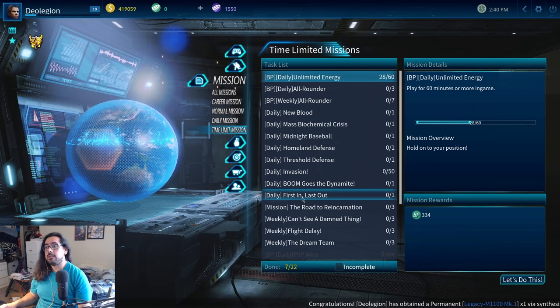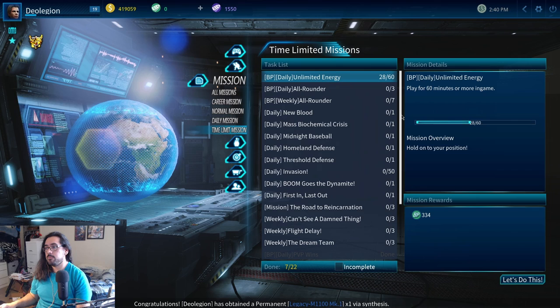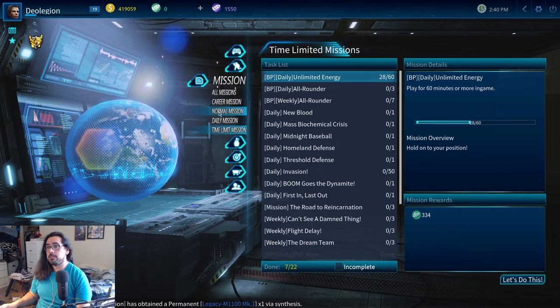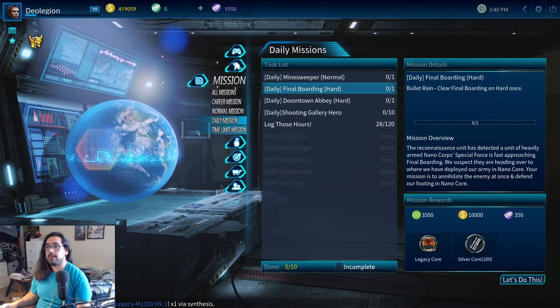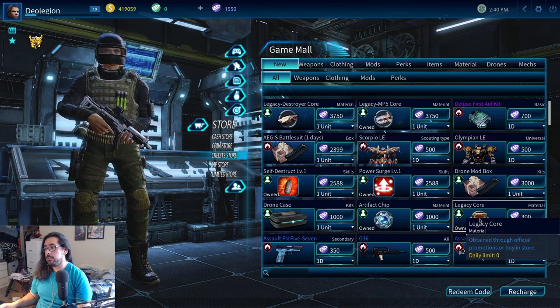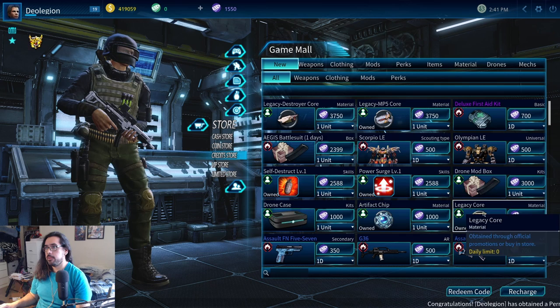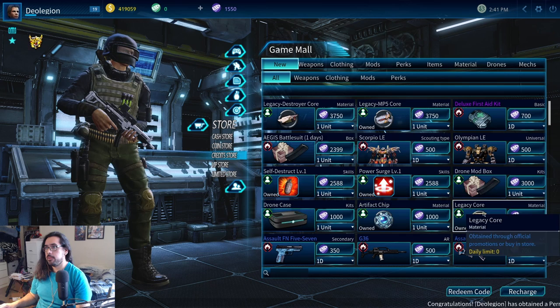That's pretty much it guys — that's how it's going to be in the beginning: doing your PVP daily and then doing those hundred kills in PVE. One last thing I almost forgot: if you come over here to the store, go to the credit store — which uses the free-to-play currency, this Q gold — you can actually buy three legacy cores every day for 300 Q gold. So that's a total of 900 Q gold you can spend per day. You should be spending your Q gold on buying legacy cores early on, especially if you're free-to-play. You can also get skins and stuff, but buying legacy cores is really the best use of your Q gold.